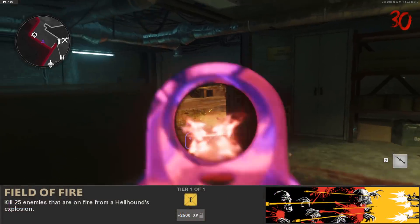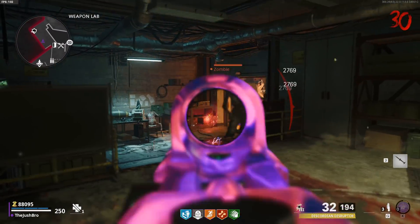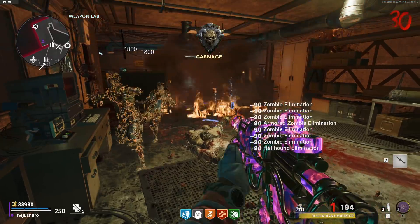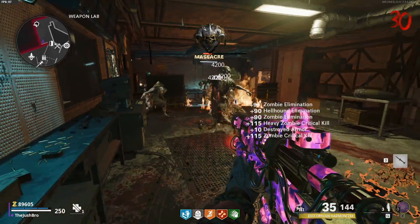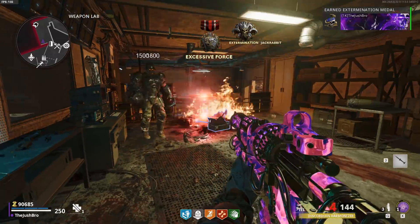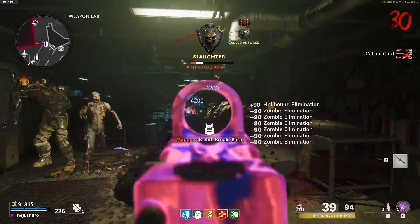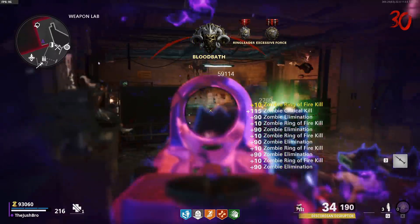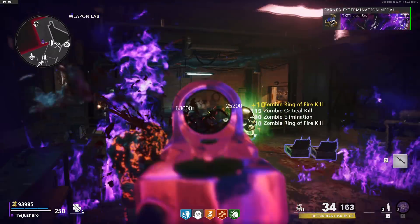The sixth challenge for this season is called Field of Fire. To do this challenge, you have to kill 25 enemies that are on fire from a Hellhound's explosion. The Hellhounds don't start spawning in until round 25 on Firebase Z, so this one does take a little bit longer to do. I recommend doing a camping strat so all the zombies are coming down one hallway. I recommend doing it where you build the Ray K — really good spot. When you kill the Hellhound, it'll explode, set the zombies on fire, and then the zombies will run through it and you'll kill them. Doing a camping strat works really well because you have a lot of zombies coming through a certain area where they'll catch on fire. It can be a little bit finicky, but it's one of the easier challenges, so you should get it done by naturally playing the game.